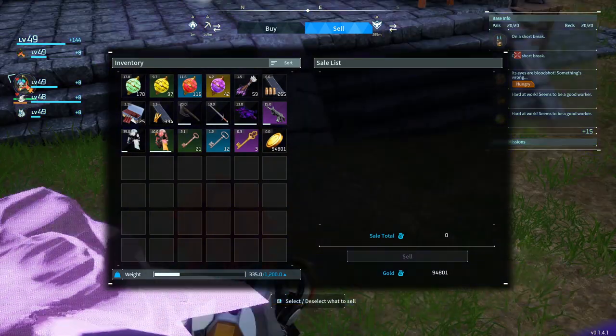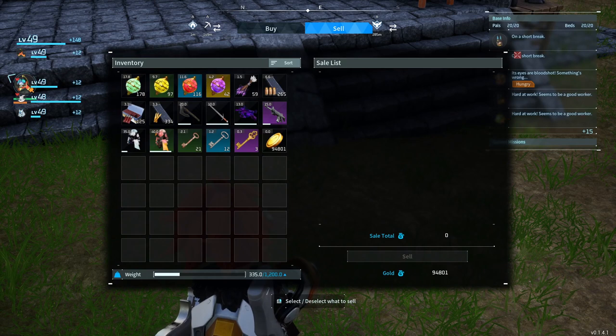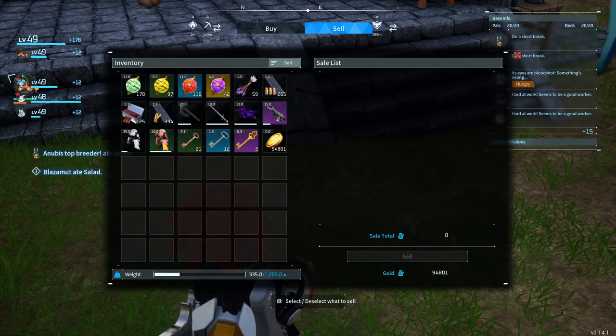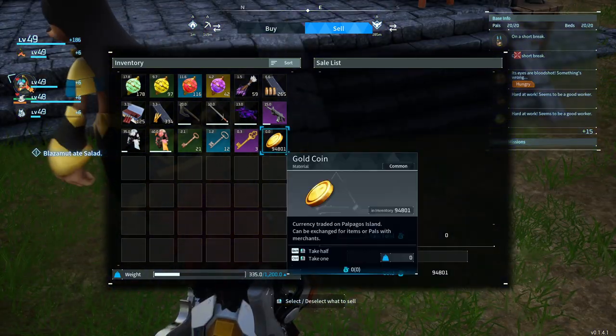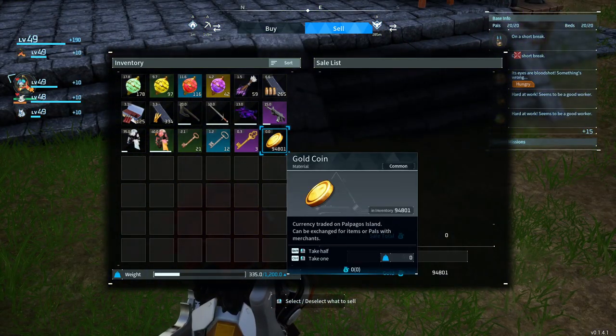Also sell your extra resources, because you're never going to be able to use the amount... If you breed Anubis and Blazamut to have decent stats and have them at your base, you can't possibly use the amount of stone and wood that they're going to mine — you'd have to build a freaking tower into space. So sell it. Super easy — just selling extra resources, and I got just shy of 95,000 gold coins.